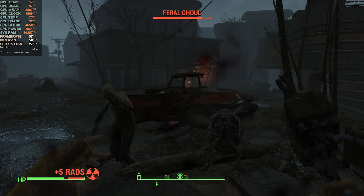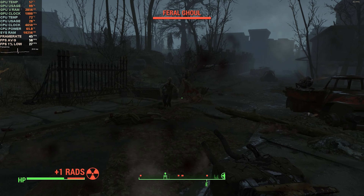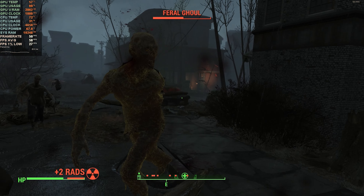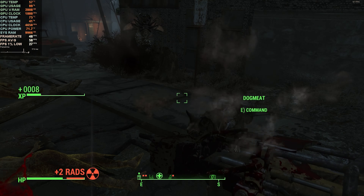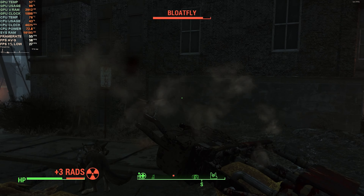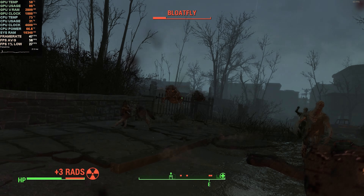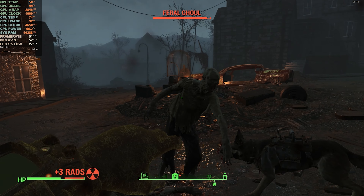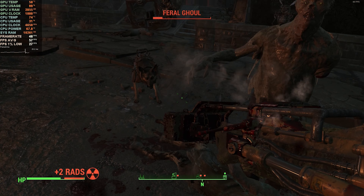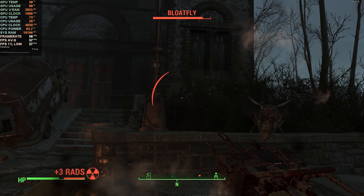Fallout 4 did an auto-detect when I launched it for the first time and chose a 1080p resolution at a high quality preset, which seemed a little surprising. Getting close to 60 FPS with dips into the mid-40s during intense combat was enough to feel comfortable playing the game. Also, ignore me trying to fight these bloatflies and ghouls — I was running out of ammo very quickly and the only weapon I had was a pair of concrete fists.